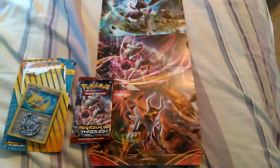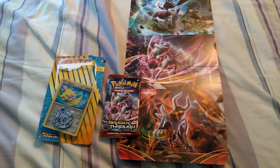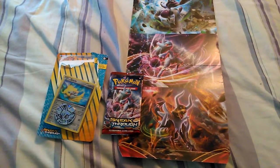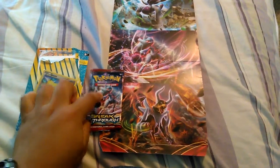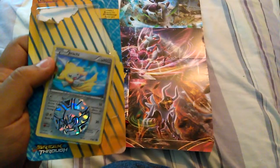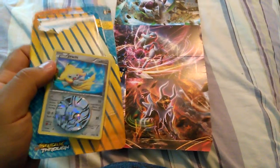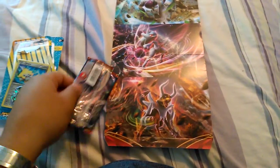Hey YouTube, this is JeffsLabs. What you see in front of you today is one pack of X and Y Breakthroughs, but this pack came in as a blister pack. It came with a Jirachi Blackstar promo and with a Fennekin coin. I'll be opening this pack now.